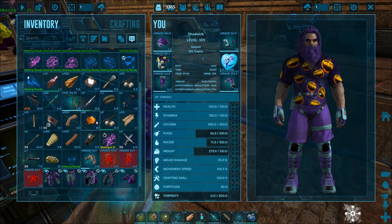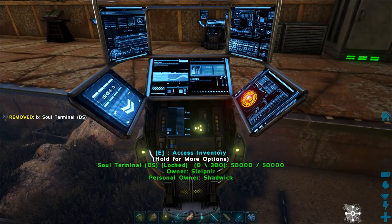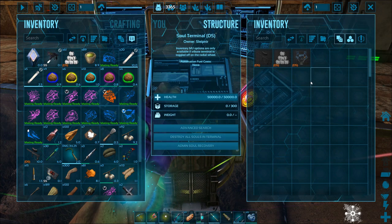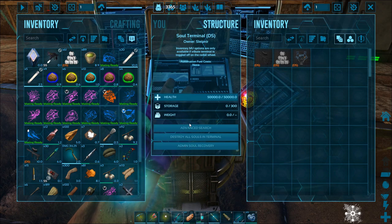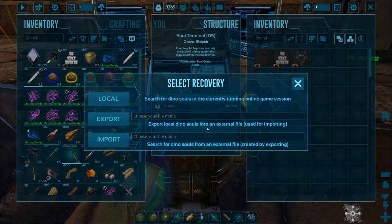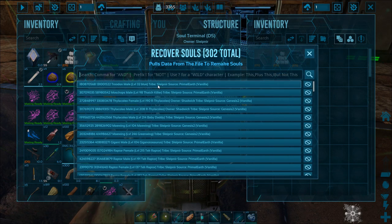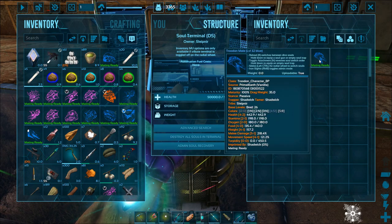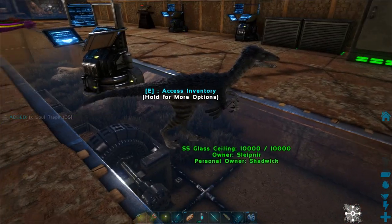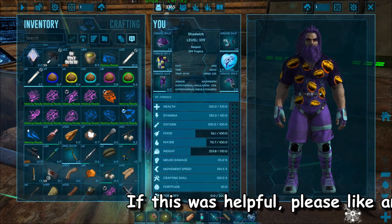I will show you guys one more thing. Let's put this bad boy down. Another thing you can do is go into the inventory without turning it to the tribute thing — the regular one you can use as storage or the newborn trap. You can destroy souls in the terminal and do admin soul recovery. Under admin soul recovery, there are several things. If you export it, you can export a dino to a save somewhere and then import it somewhere else. I don't use those — all I ever use is the local one. I'll pick this Trudon right here, grab him, and when I hit that button it's going to give me that Trudon. So if I take this out of the inventory — I have the Trudon now. Any dino I've ever put in a soul ball on this map, I can recover with the soul recovery.